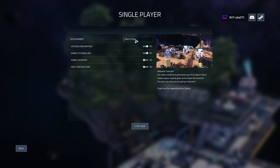This particular seed happens to be roughly around the time of the so-called end of the world Mayan calendar stuff — they actually calculated it was supposed to be 2034, not 2023 or 2021. Anyway, it's just a random number. As you can see, you can turn oxygen consumption on and off. There's a tutorial bot which I'm going to turn off because it's annoying. You can enable booster and free construction — I think you start with the booster and have to actually unlock the research.